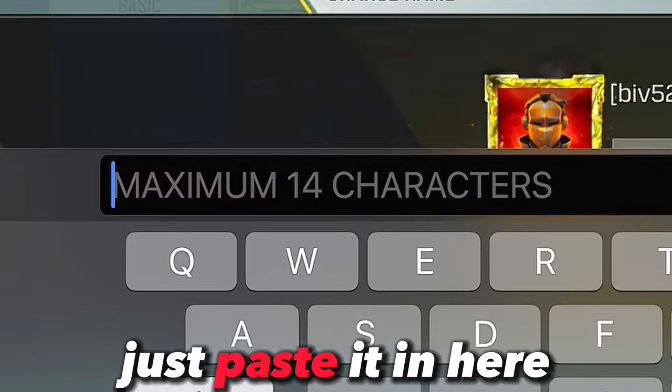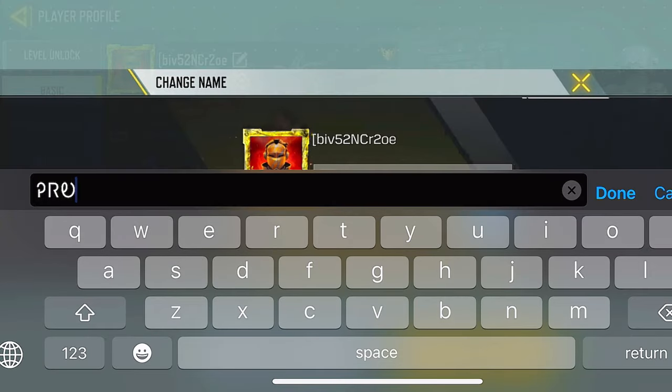Now just paste it in the name field. Some of these names might not work, so just pick another one and paste it in.